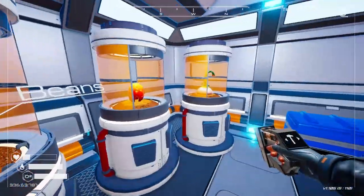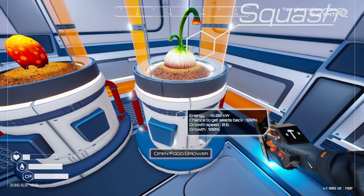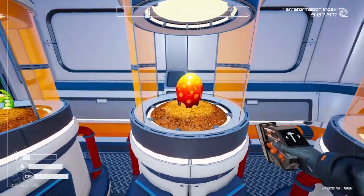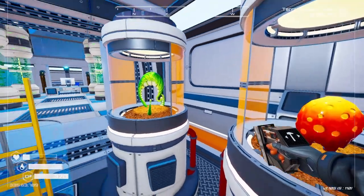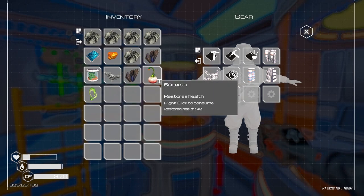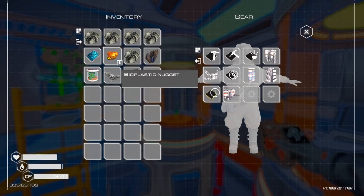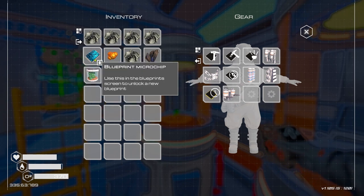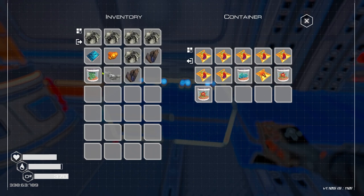We've got one spare water bottle and we need some more veggie tube seeds. I found some squash so I've put that in. The mushrooms weren't very successful - only 25 or 35 health. So far beans have been the best at 60 health, and squash is at 40 so not too bad. We just need more beans. I've also just realized we've actually got a blueprint microchip - let's see what that holds.